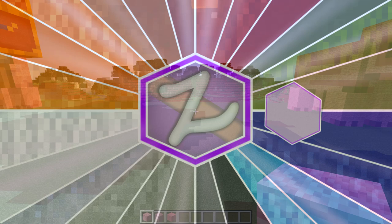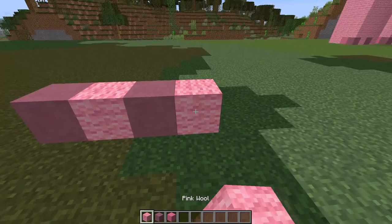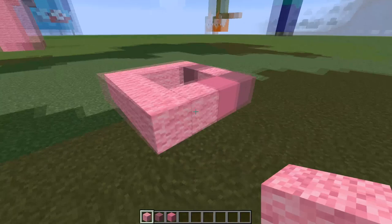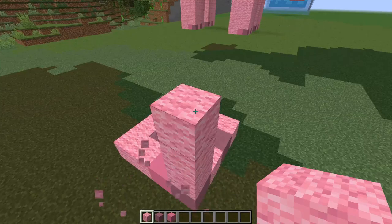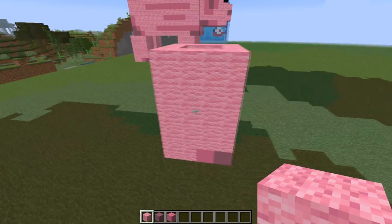Okay, first things first, get yourself a nice big area to work with. Using your magenta terracotta, place one, followed by a pink wool, followed by another magenta terracotta, and then a pink wool. Spin around to the left-hand side and place a pink concrete on the end there, followed by some pink wool - that's two. Then make a little cube that's a four by four, and come up by a total of five blocks on top of that base. So in all, from the bottom to the top, it should be six blocks high. Once you've done that, just fill it all in with pink wool - and that's your first pig's foot done.